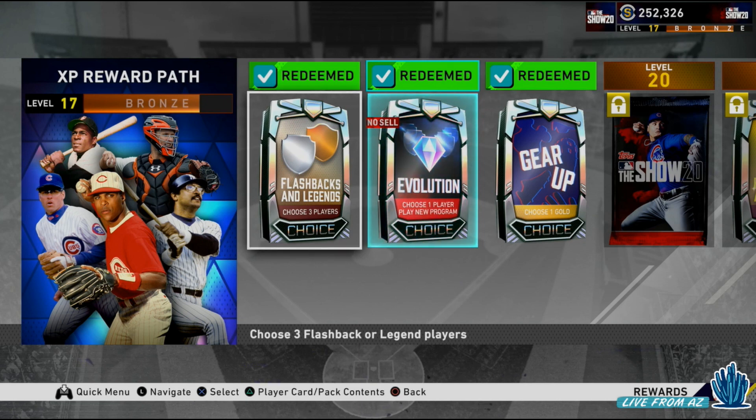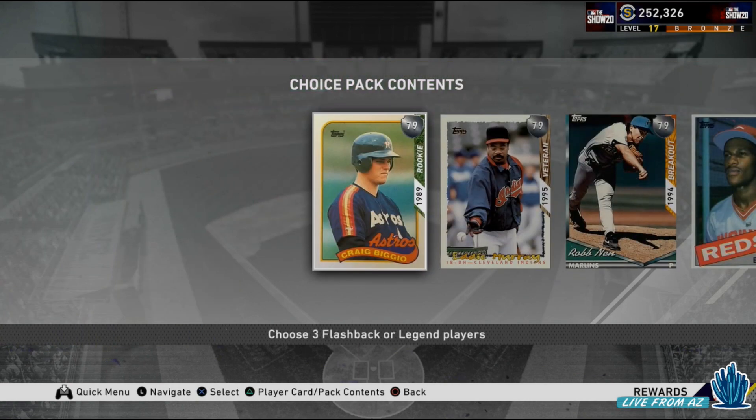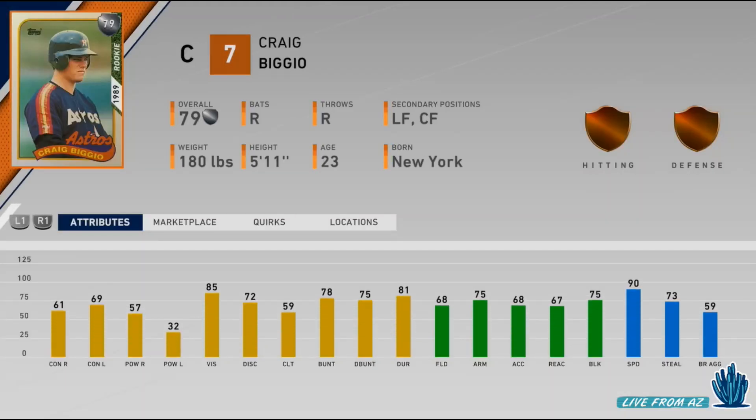So here we go, the XP reward path. You see a little hint of the five level 100 guys, and it is going to be very similar. There's a gear up pack, but also the evolution players, which we're going to talk about in just a minute. Here are the low level cards that you're going to see — the legends and flashbacks.